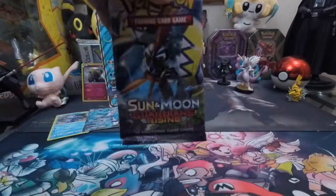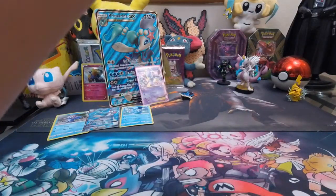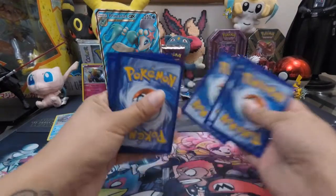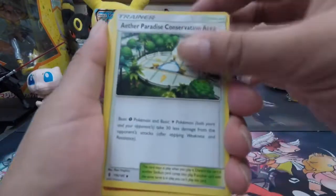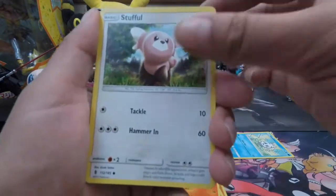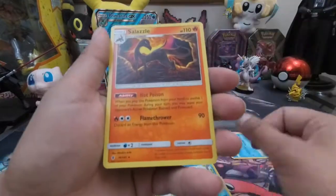Last pack — Sun and Moon Guardians Rising with your main Coco. We have the Beware, Whimsicott, Aether Paradise, Gleagard, Vanillite, Mudbrace, Santa Landit, Stuffle, Reverse Hollow Tentacle, and the Rare Slazzle.